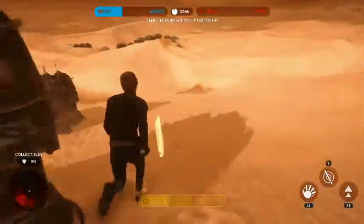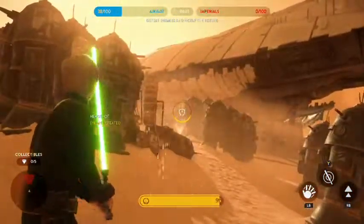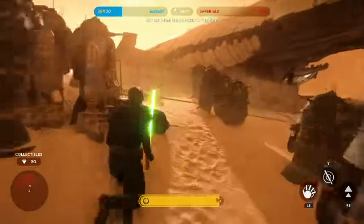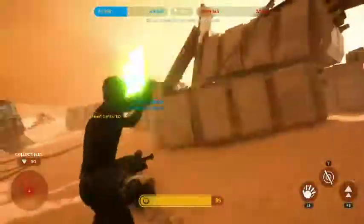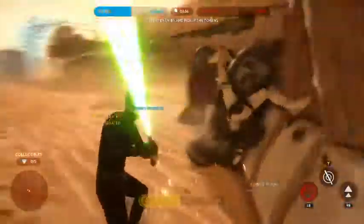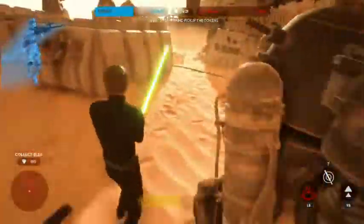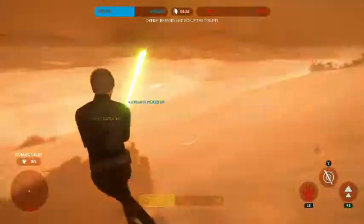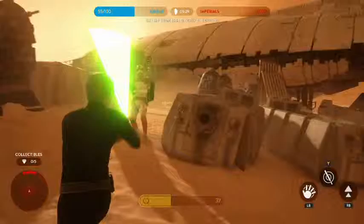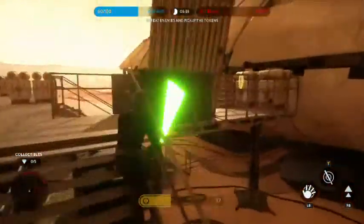Luke is one of the few characters with a high jump, letting him reach places normal characters like the Riverlay cannot. Keep an eye on your radar like in any other mode — be aware of the battlefield. Shock troopers are fairly simple to take out with Luke just by blocking, since they're almost constantly shooting. Use some cover and hang back until you spot enemies.